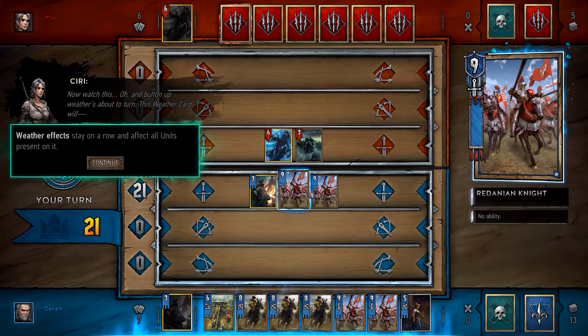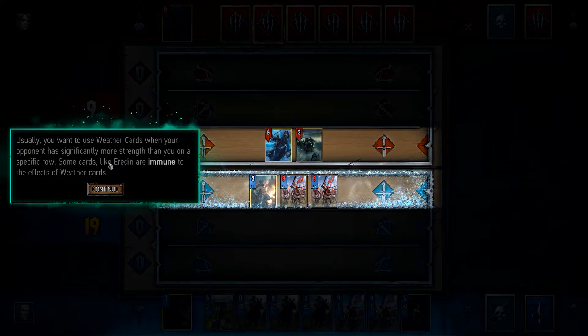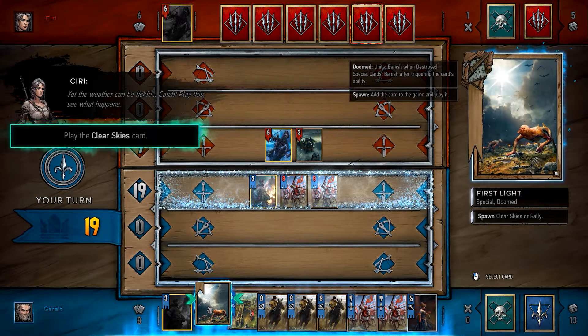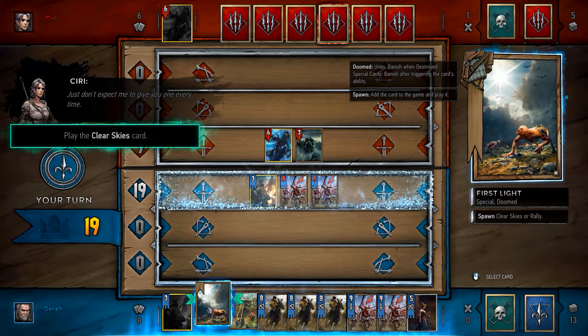Weather effects — this weather card will weaken units on one row. I remember that. When your opponent is protected and you have spent some credits, they're immune to the effects of weather cards. So leader cards I don't think are affected by any weather changes. The weather can be fickle — it is clear skies. Play this and see what happens, just don't expect me to give you one every time. In The Witcher 3 the weather affected both armies, but here they might have changed it.